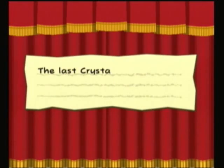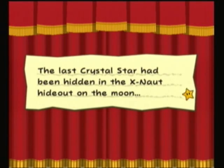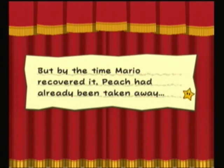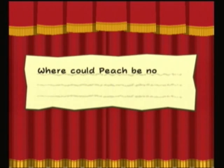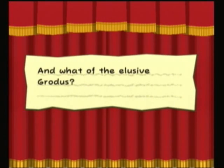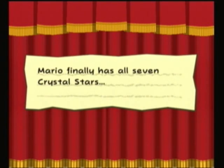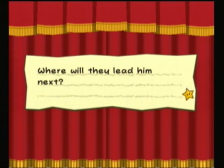Alright. The last crystal star had been hidden in the X-Naut hideout on the moon. But by the time Mario recovered it, Peach had already been taken away. Go figure. Where could Peach be now? I'm one of the elusive rotums — perhaps he holds the key to the remaining puzzle. Mario finally has all seven crystal stars. Where will they lead him next?